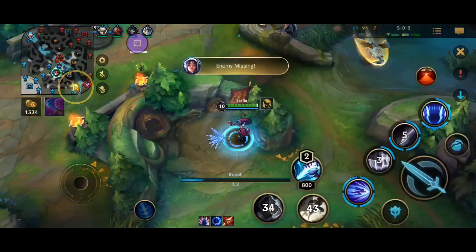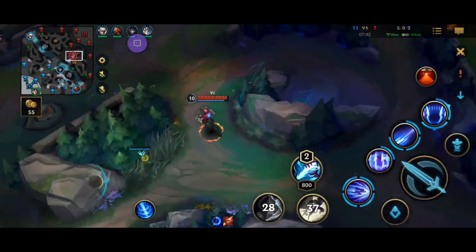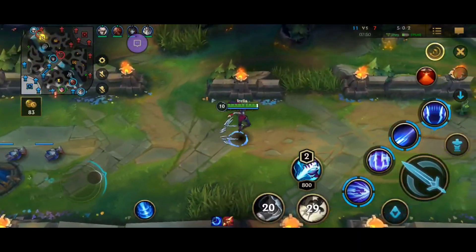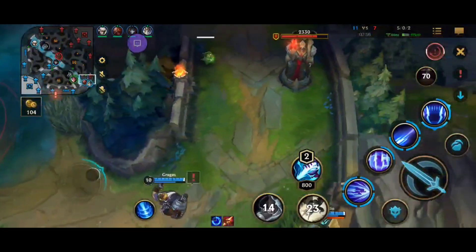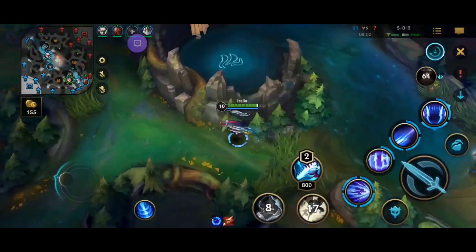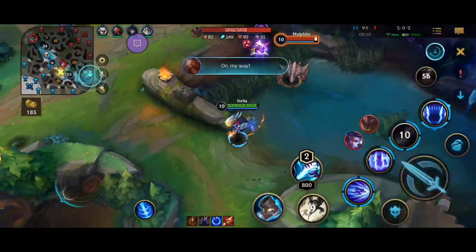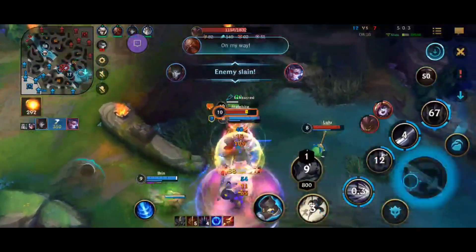I think Gragas and Vi are both bot side so he should be careful. I don't think they can dive him. We see Vi now — she's leaving, going top. We can look for a dive on bot lane because we know Vi will stay top side and Malphite is also top side. There's a ward on Krugs but we don't care. They all rotated mid actually — I think our Jhin can hold the tower pretty easily. I go just in case they try to dive him. I kinda bait them out — I have Guardian Angel so I'm just baiting, haha.